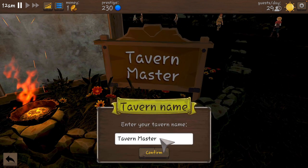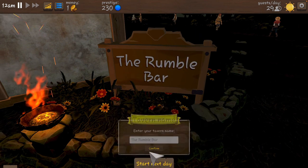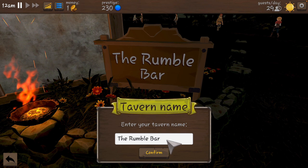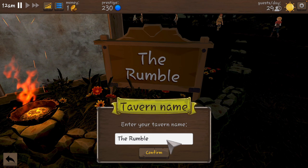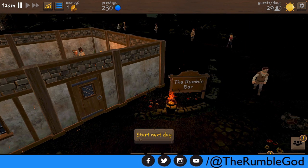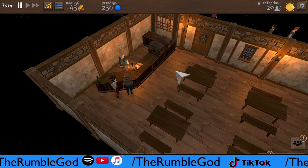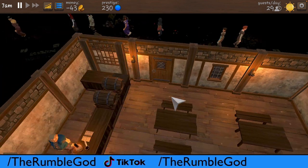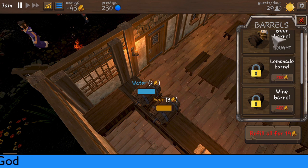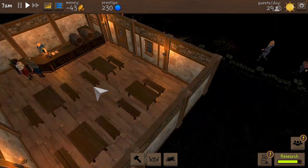What are we going to call this? The Rumble Bar - you guessed it! Actually let's just call it the Rumble Bar for now - we can always change it. That task is done. Let's go to the next day and make some more money. We have bills to pay but we'll make it back very easily. Water is free - refill all for 19, yeah we have enough. We need to be careful with spending though.